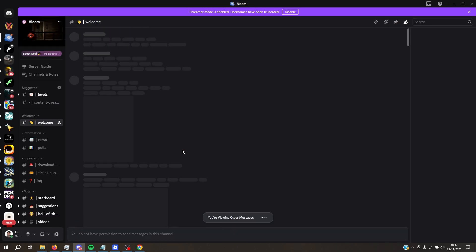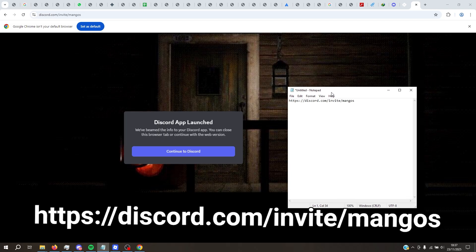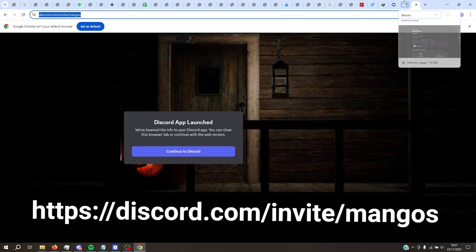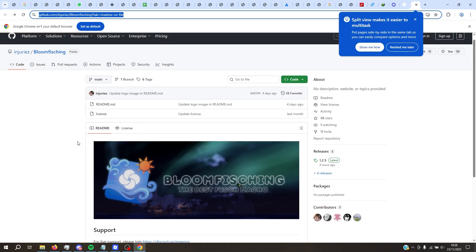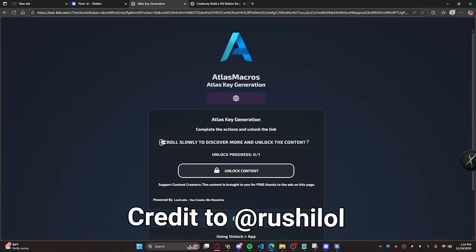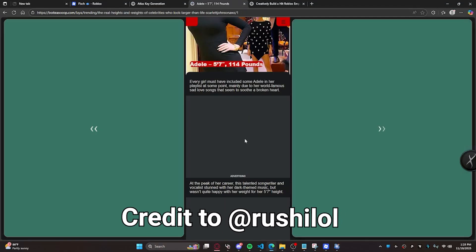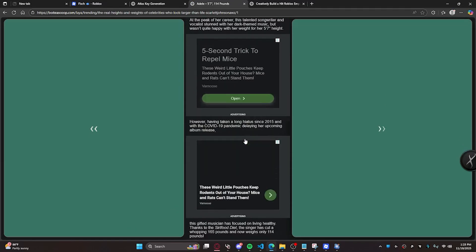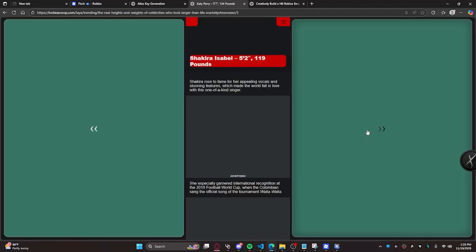Go to the Discord — you have to join the official Bloom Discord server. Use the link or you can click the link on the GitHub. Next, I want to show you how to get the key — it's provided by Andrusie. Make sure you don't have an ad blocker on, or it won't work.